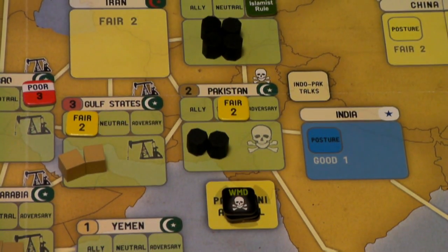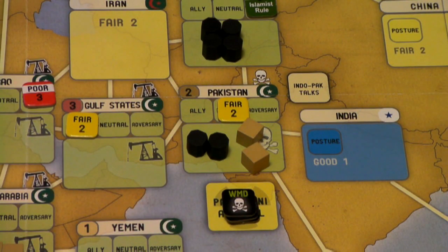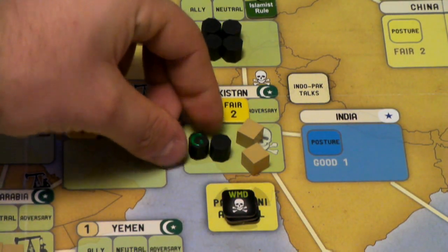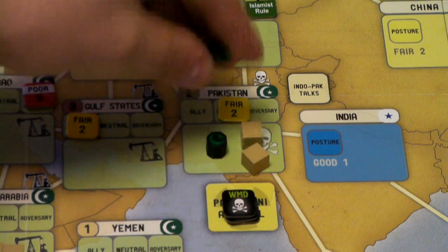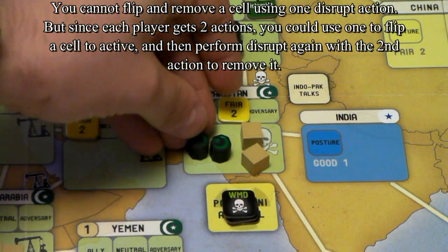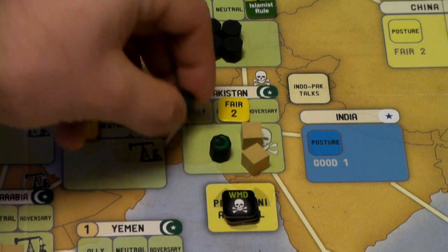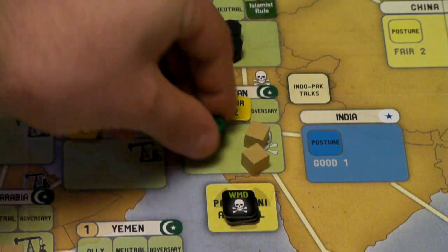Say there are in fact two troops in Pakistan — I would play my two ops card, move up one on the prestige track, and affect two cells. What that means is you would first flip cells from their sleeper side to their active side, and then remove them from the board. You cannot flip and remove a cell in the same turn. So if both were sleeper cells, affecting two cells would flip both to their active side. If one was sleeper and one was active, you'd flip one to sleeper and remove the active one back to the Jihad funding track.